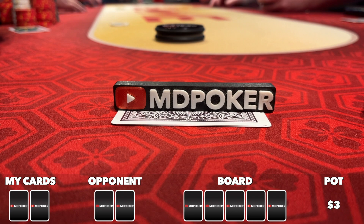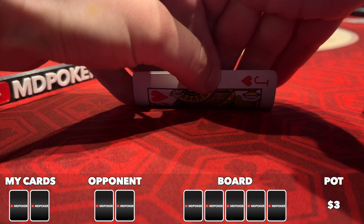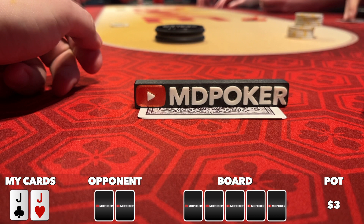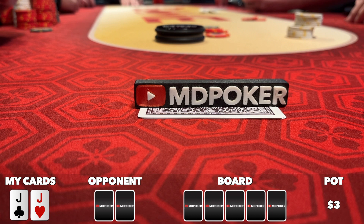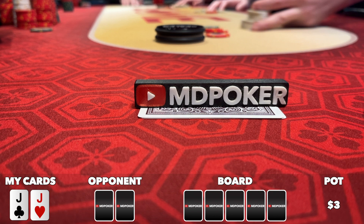Under the gun limps and middle position raises to 10. The hijack and cutoff make the call before I look down at pocket jacks. I feel like the best play is to take my cards, rip them to shreds, throw them in the bucket, pour some lighter fluid on them and set them on fire. But in game, I decide to 3-bet to 40. It folds back to the original raiser who 4-bets all in for 168. I'm a little tilted, so I think to myself: it's not that much more to call, and if they're the usual Portland player type, they won't have just aces, kings, or queens. They can easily be doing this with ace-king, ace-queen, pocket tens, pocket nines. I think it's close enough to a flip, so I call.